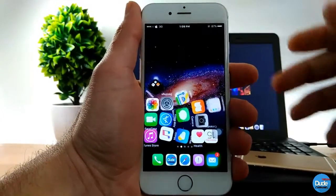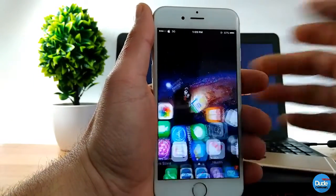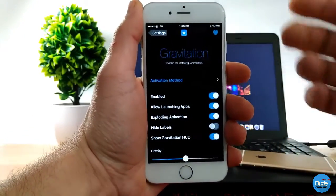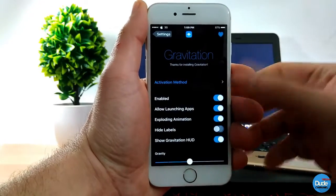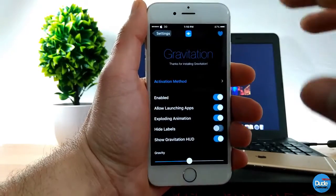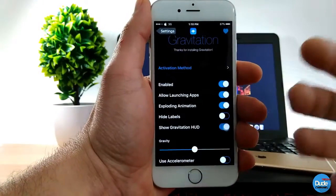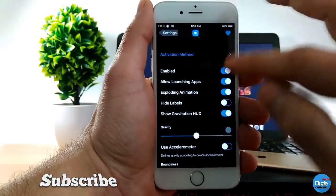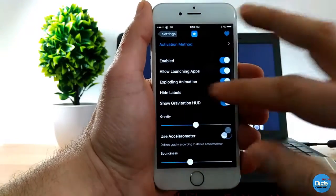See how cool that is — it's still working. If you tap on Settings, this is the tweak right here. What you need to do first is enable the switch, and then you can go through a lot of customization options. You can allow launching apps, use the explode animation, and make it work on your screen.